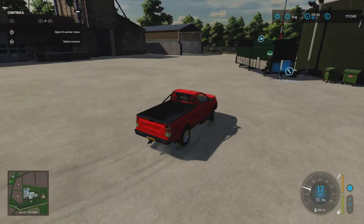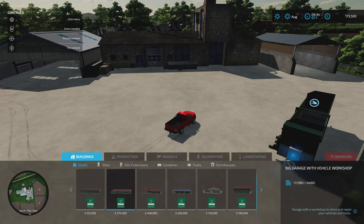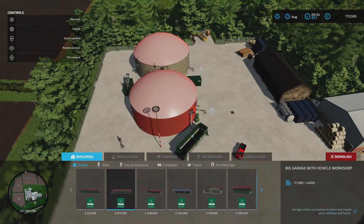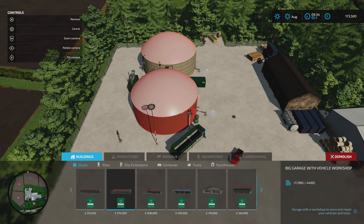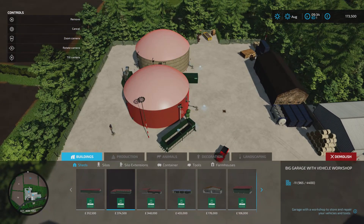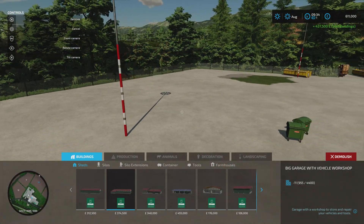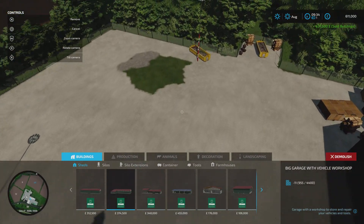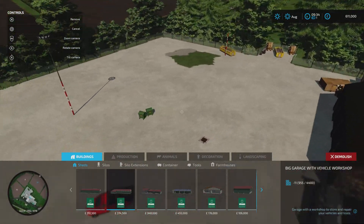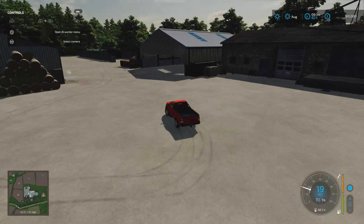The biogas plant is a fairly standard biogas plant, but you've got a nice lot of open space if you want to put a silage clamp down here. I did have a bit of a play and tried to put a production chain and a silage clamp down and it let me, no problem. One thing I did check was whether you can sell the biogas plant - if you wanted to sell it and put a different one in at a different position, you could. It does give you some options when you go to demolish it.